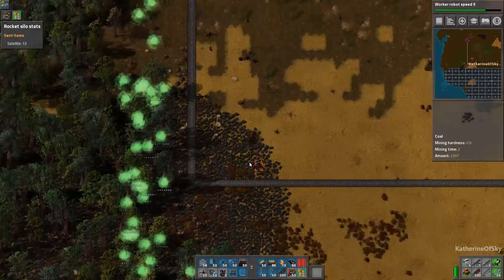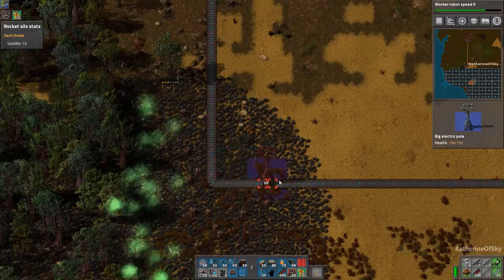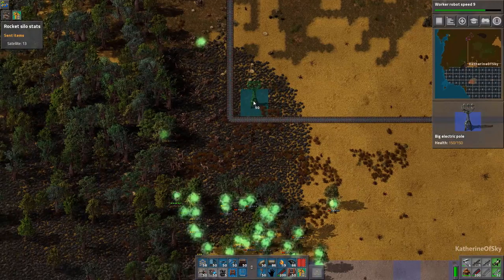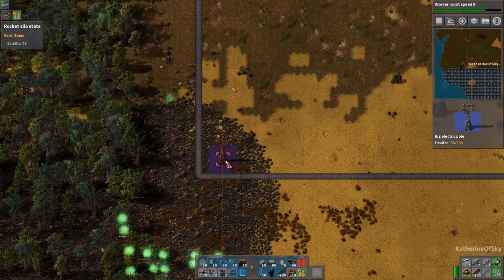Let's just have that going on there. We actually don't need power poles all the way, because we can go this way. Let's grab that one, go there, have these in a nice little straight line here.